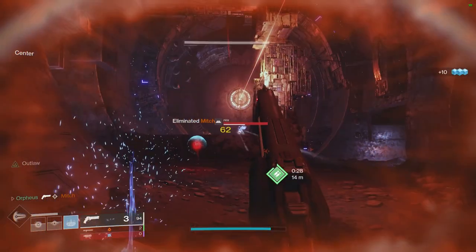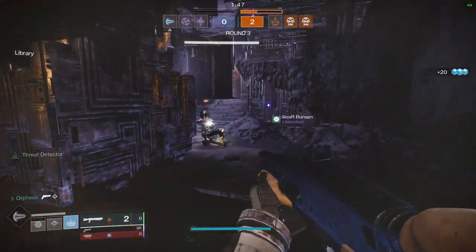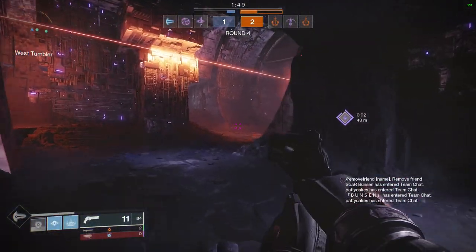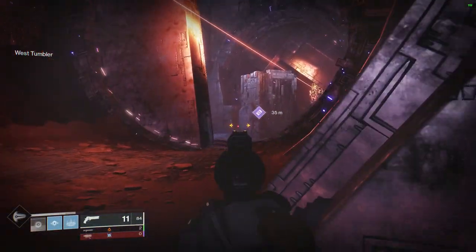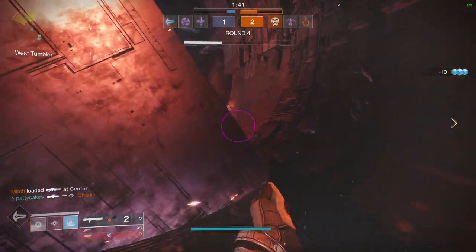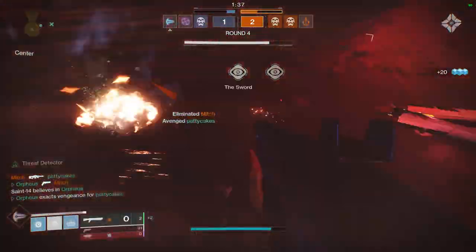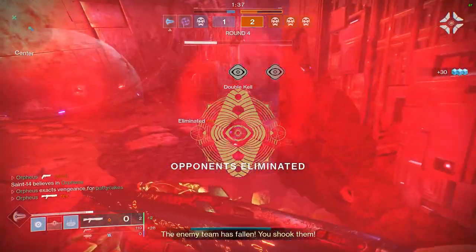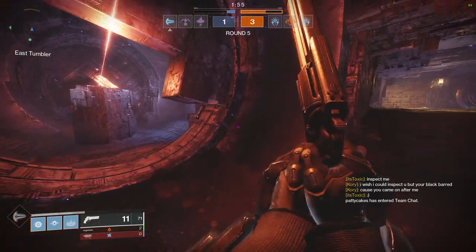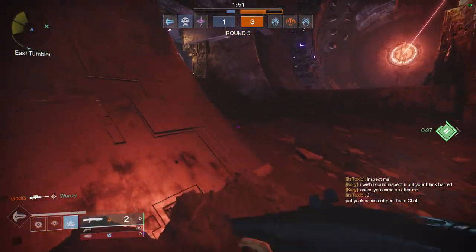You should also position yourself in spots where your team can help you if you get pushed. If you fly up an angle into the enemy team and get killed in a 1v3, the enemy team is going to hold your res and the odds of your team winning are very low. If you are going to extend further into the enemy team's territory, do it while crouched and don't peek for information — use your radar instead. Just make sure you aren't too far from your teammates that you get cut off. You should always be playing your life in Trials; it's much better to secure a win by playing smart rather than trying to solo-win games by being a superstar and giving away unnecessary deaths.